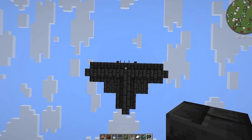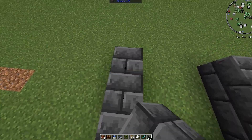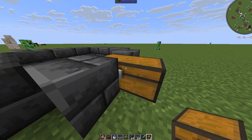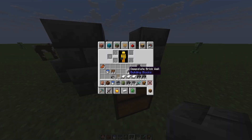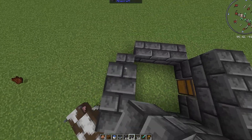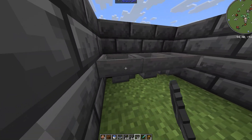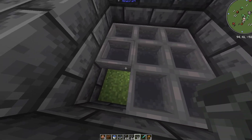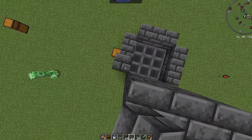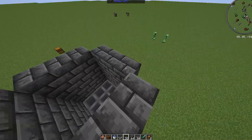Now to start building the iron golem killer and loot collector, place a block in the middle of where I am here and make a box so you have a 3x3 in the middle. Break the block here and place a chest for the collector. Place 2 blocks on each side and an upside-down stair so you can still access the chest. Place hoppers going into the chest. Now go up and raise this whole thing up by 3, and once you're done, place slabs on the top so no iron golems can spawn.